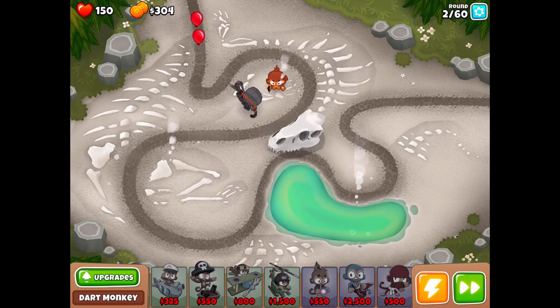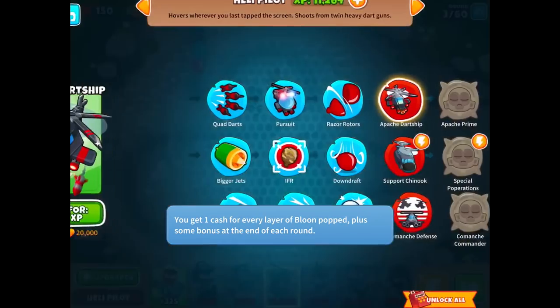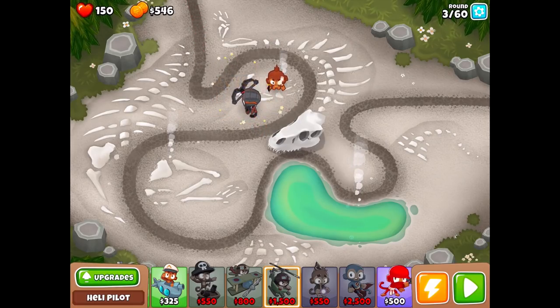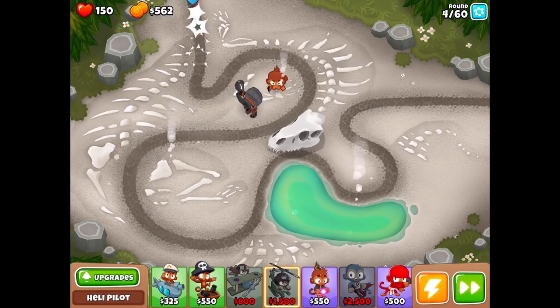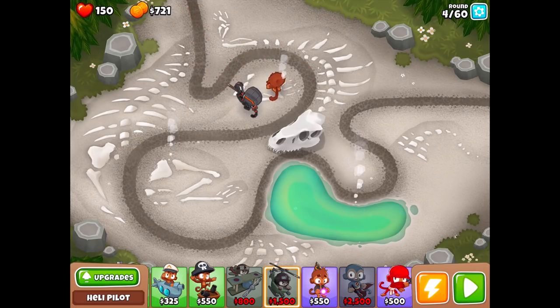It is not cheap — it is super expensive — so we'll just try to make our way through and develop more of a strategy. I would love to hear your thoughts on the Heli Pilot tower: do you think it's good, not so good? What are your tips, some of the different strategies you use? For now it's up to Quincy and the Dart Monkey to destroy this stuff, and so far they've got it handled.